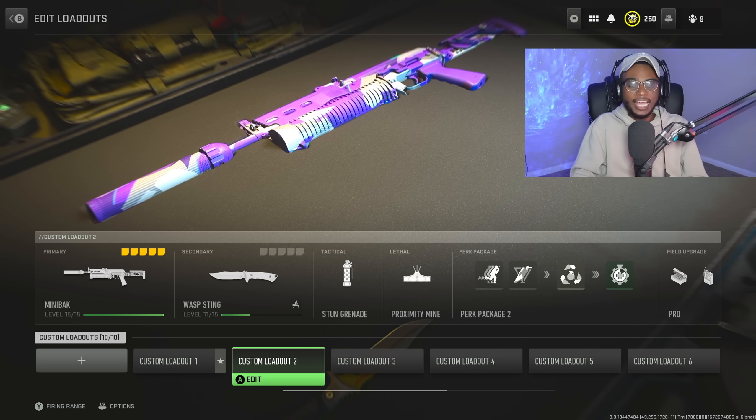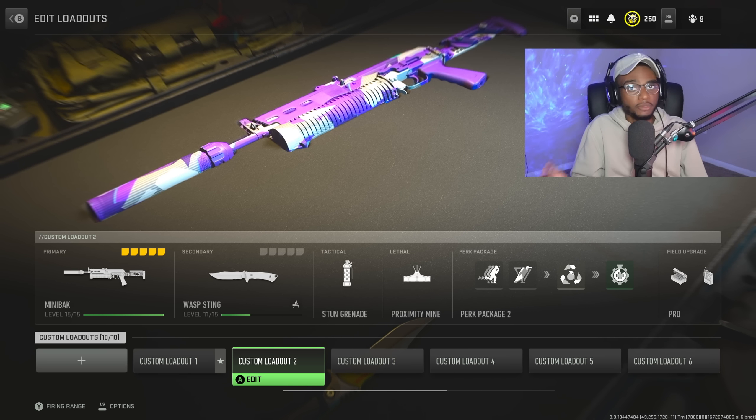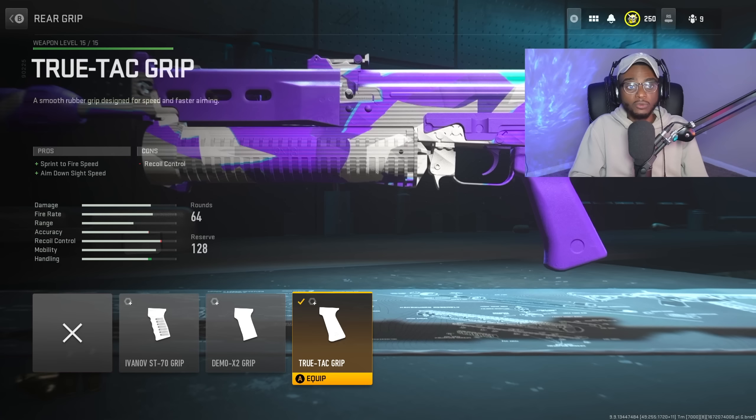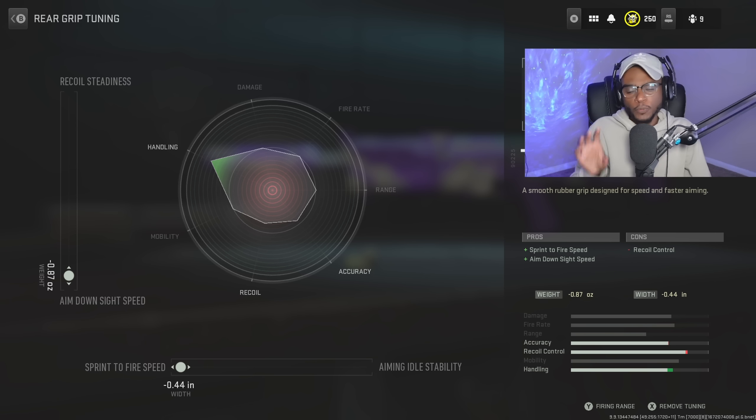For the next class setup, we're looking at the Minibak — one of the most underrated SMGs in the entire game. It takes some time to unlock since you need to use other weapons first, but it's worth the effort. For the first attachment, we're rocking the True-Tack Grip to bump up sprint-to-fire speed and aim-down-sight speed. Tune it with sprint-to-fire speed at negative 0.44 and aim-down-sight speed at negative 0.87.